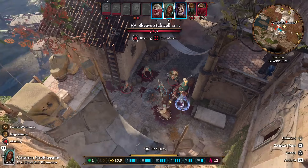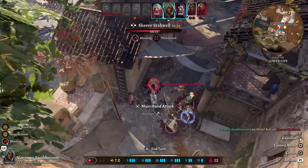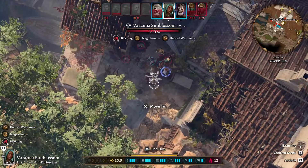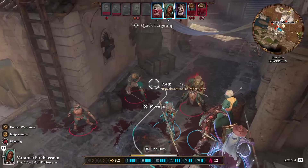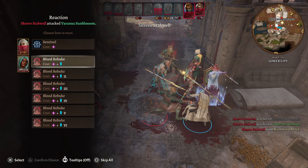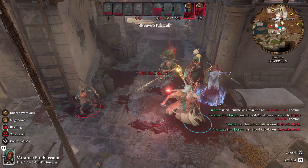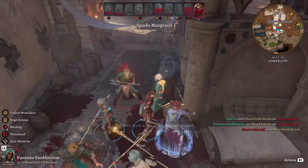Now thanks to the bleed, we can come in with Blood Bolt — shoot a bolt of blood dealing 3 to 36 and causing us to take no damage thanks to that bleed. 28 damage and he has 4 turns of bleed. We took a little bit of damage, but because we are now standing in a puddle of blood we should regenerate thanks to our class abilities. We can also do a Blood Rebuke as a reaction — let's do it at the lowest level. We did 15 damage and another miss thanks to our AC.